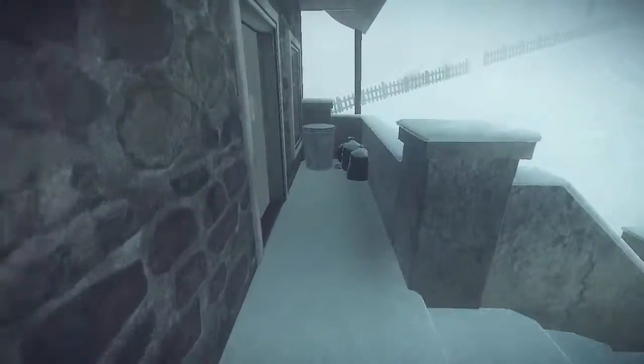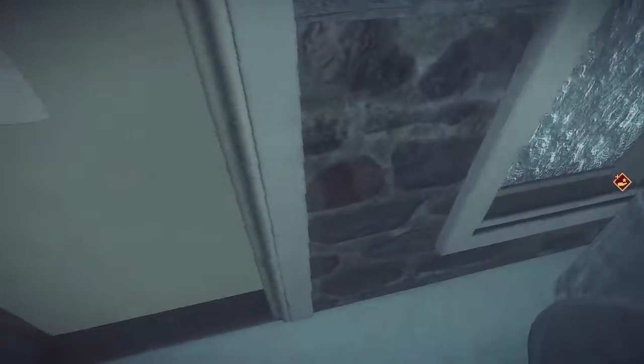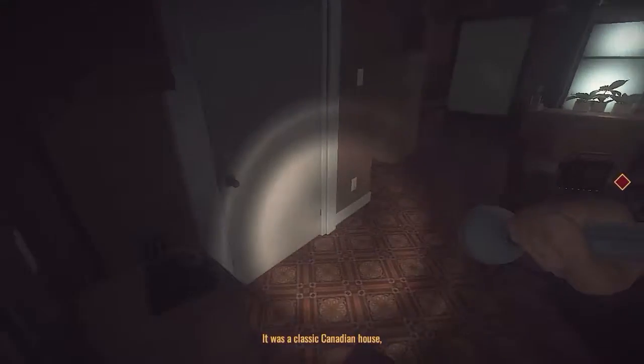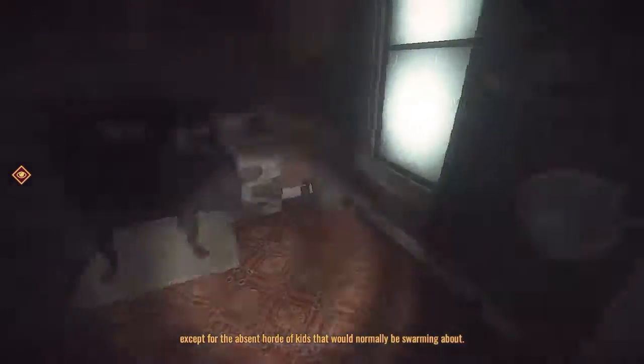Chair there. Dust bin. We always find good stuff in the dust bins. Empty water bottle. Great. What does this note read? It's getting too dangerous here. We have left for Manistan North. Jean Roy. Okay. It's open. It was a classic Canadian house, except for the absent horde of kids that would normally be swarming about.